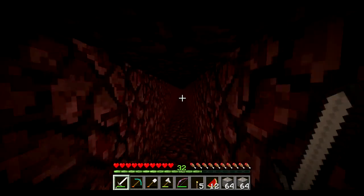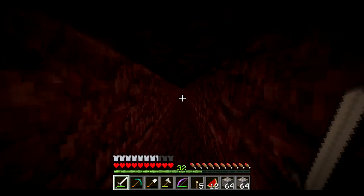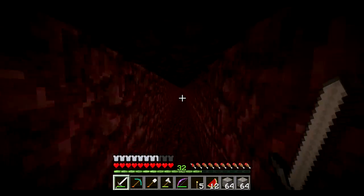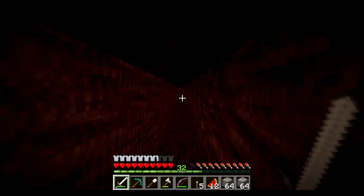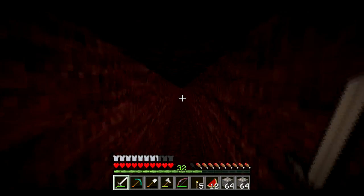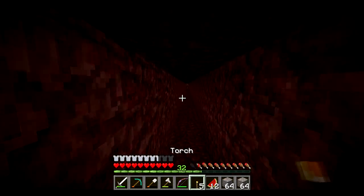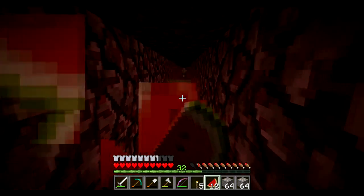However, now we have all the resources. What we're going to do today in this video is work on the floor design and work on the chest area in the hermit's hole. First of all though, I need to increase the area — the main bit of the hole — and I'm going to run out of food on the way here.